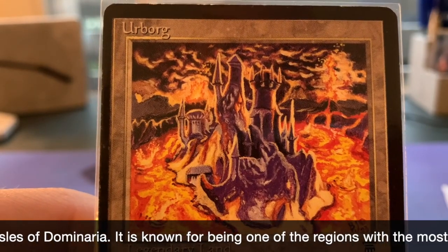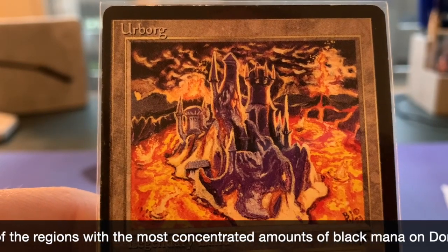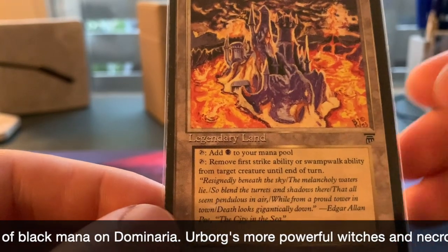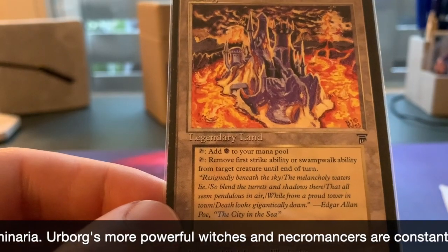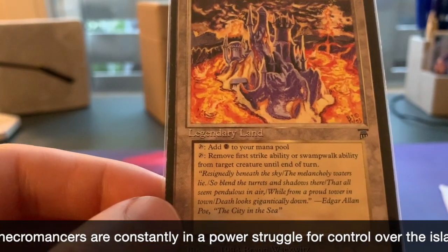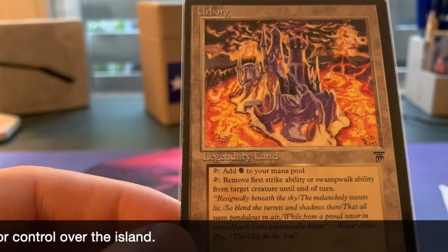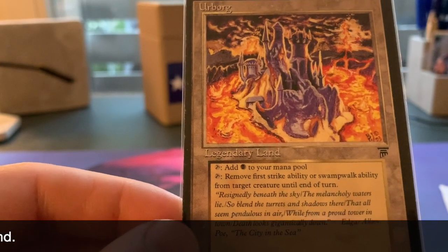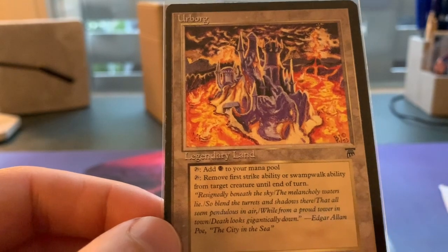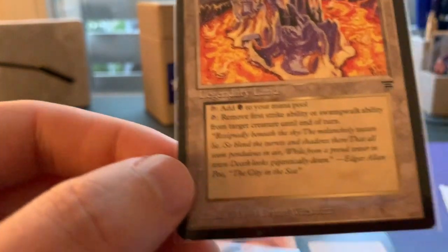It kind of reminds me of an old video game, you know — you would be the hero and you would have to get into this dark castle to try to free the princess. Purple crazy castle. Let's see what the card actually does. You can tap it and it just gives you a black mana. But you can also tap it to remove a first strike ability or a swampwalk ability from target creature until end of turn. The first strike ability can be kind of handy, especially when you're playing against White Knights or Black Knights. Those are the creatures played most in old school magic with first strike. Let me know in the comments if there are other old school creatures you see quite frequently with first strike.